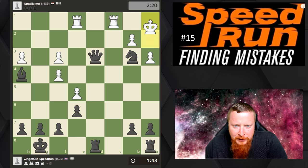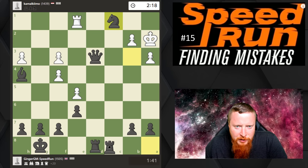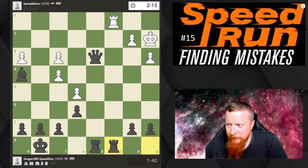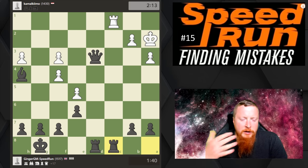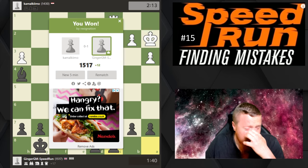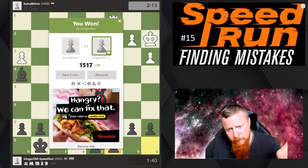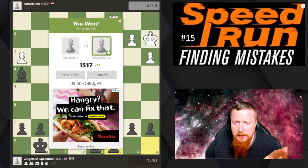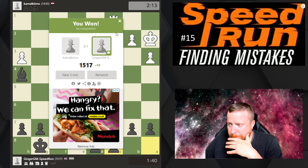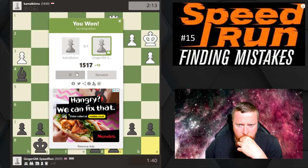There goes another piece — he doesn't like his pieces, does he? Maybe he doesn't know where the resign button is. What I was doing there was keeping the pressure on, trying to stop any activity he had, getting my King safe, keeping the attack going, and exchanging winning pieces when I can. Let's get one more in then. We don't want a rematch — we're playing someone else.